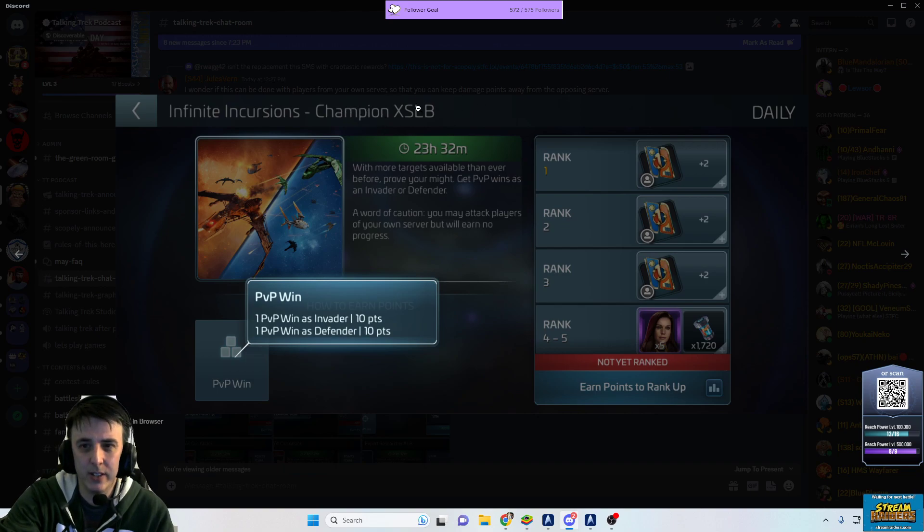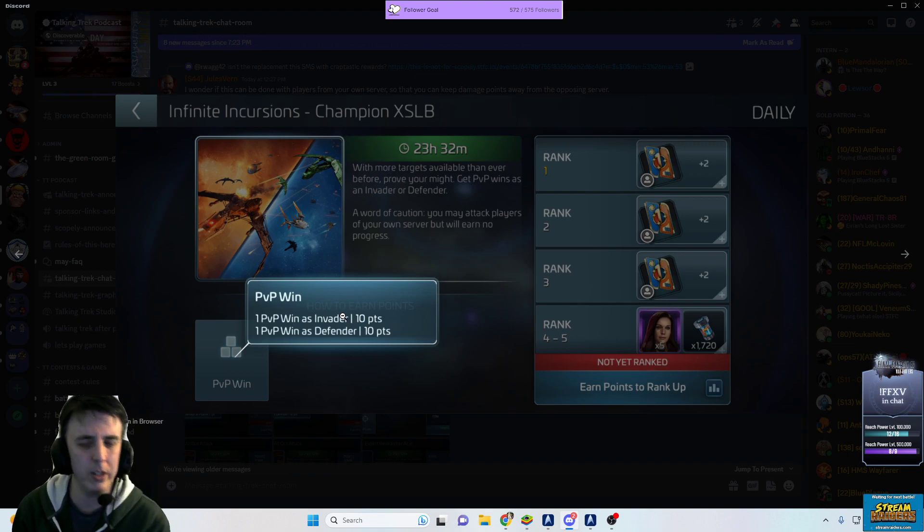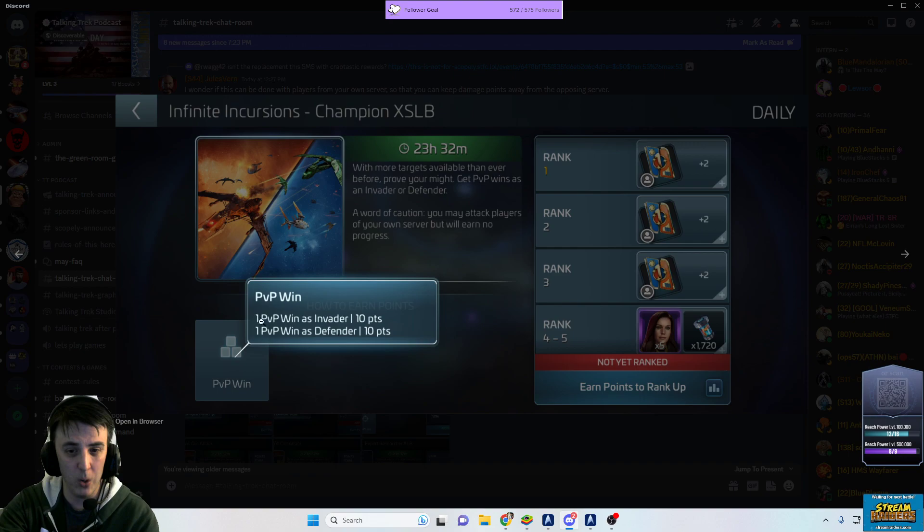Then we have our Champion cross-server leaderboard, which gives out Una shards and subspace relay communicators. This event is based on counting wins — win as an invader or as a defender. This is probably still going to come down to finding a little empty base and farming it over and over again, just hitting it without stealing resources. I don't know that they have a way to really fix that loop.